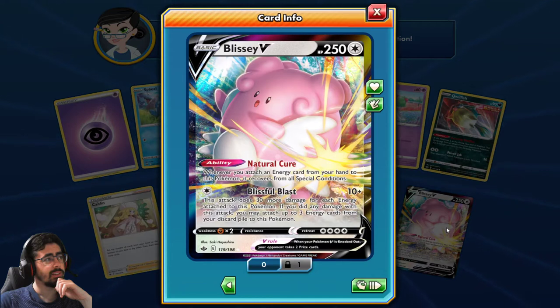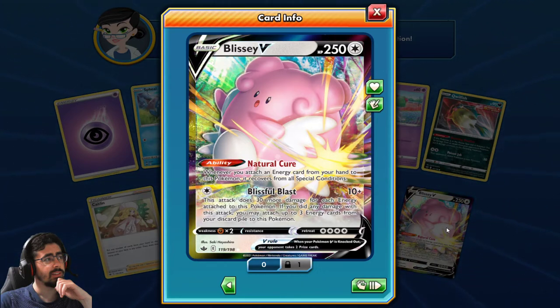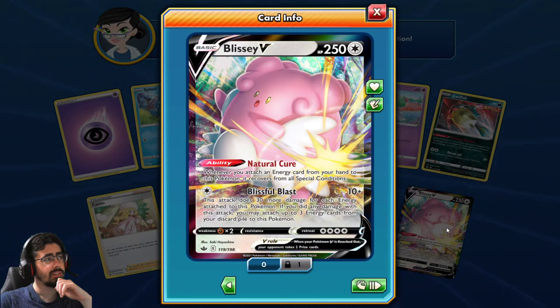Blissey V! Natural Cure: whenever you attach an Energy card from your hand to this Pokemon, it recovers from all Special Conditions. This attack does 30 more damage for each Energy attached to this Pokemon. If you did any damage with this attack, you may attach up to three Energy cards from your discard pile to this Pokemon. Oh no, it looks like the camera died.